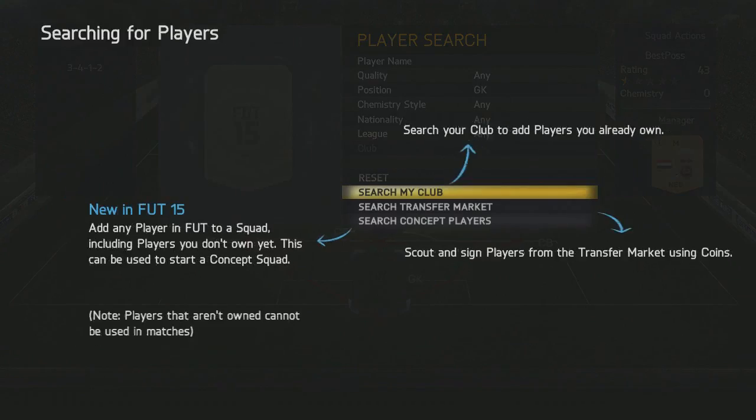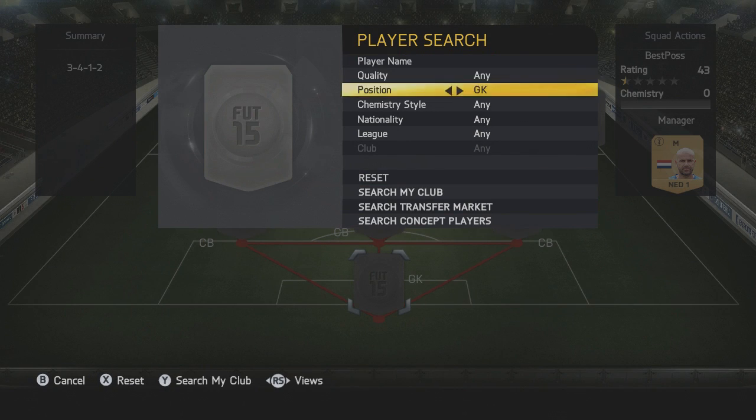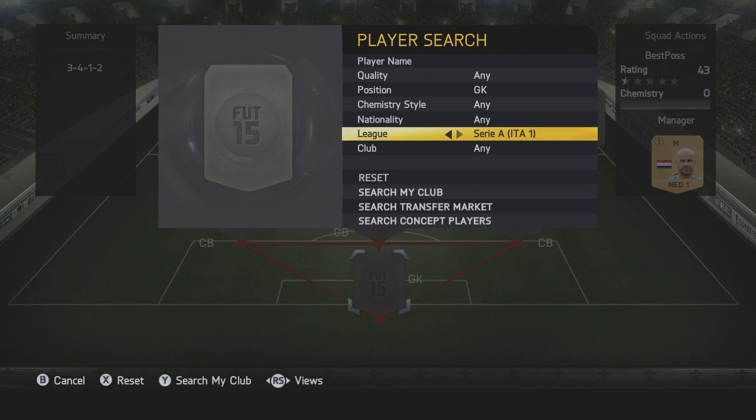If any of you guys want MSP, PSN codes, or cheap game codes, make sure you check out G2A.com — the link is down below in the description. If you use discount code B87 you get a bit of discount on the total order, and you can get loaded up on MSP and stuff like that.